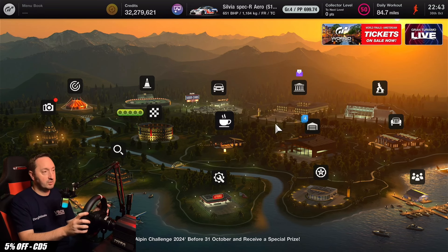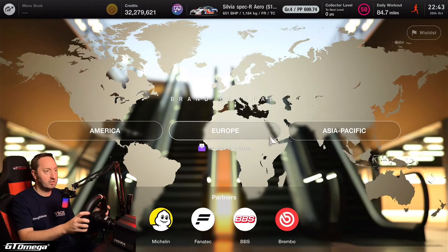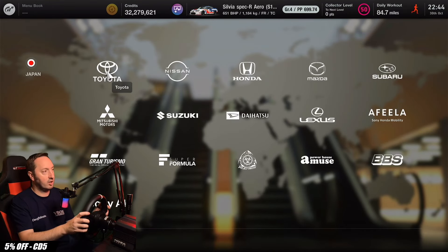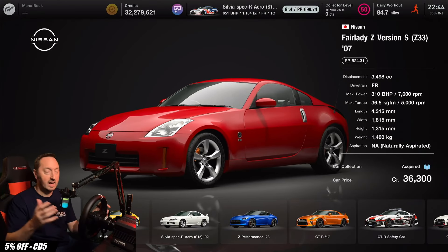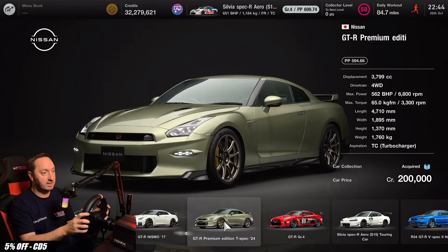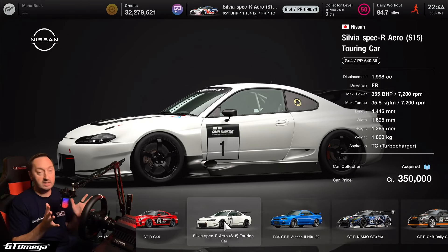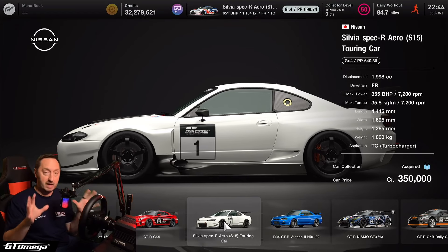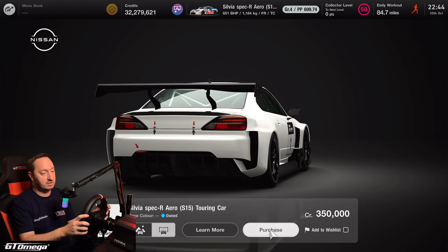The car I'll use as the base is available in Brand Central. Head over to Asia, then to Nissan, head into the showroom, and go all the way over to the Nissan Silvia Group 4 race car. This is going to be our base to make our NASCAR from. Only 350,000 credits — let's go and buy this one now.